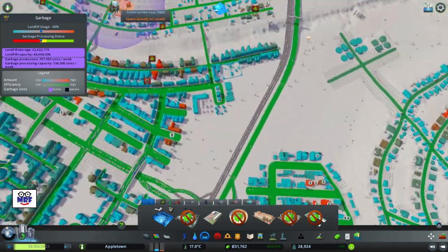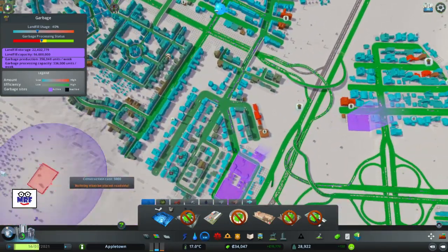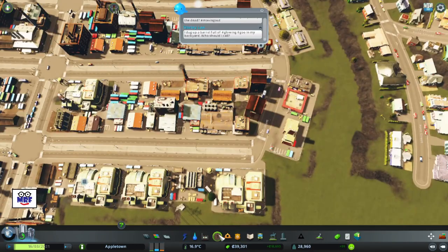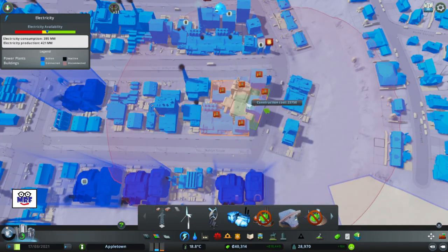Let's see if I can build a landfill site — maybe one right there, that'll help out. And probably need one over there somewhere on this side. My electricity's down again — yet again, let's build another electricity plant, a coal power plant. And we're now in the green.